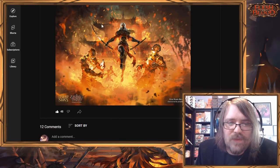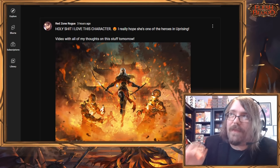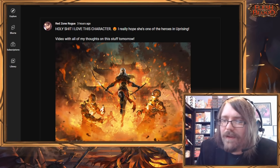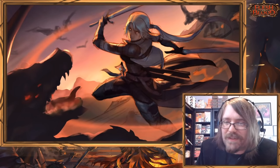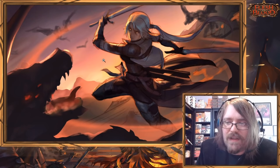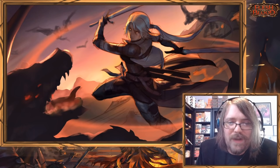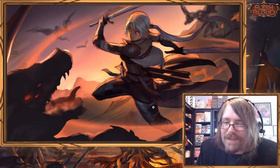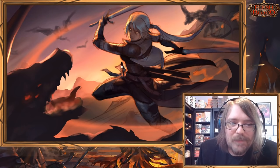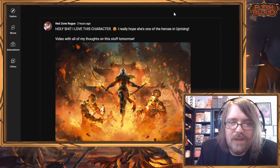Huge shout out to the Flesh and Blood art team — Robbie Wen and everyone on the creative side. I'm actually working with FAB artist Emmanuella Crovius to commission a piece of splash art featuring our brand new character Vea fighting dragons in Volkor. This is just the rough color — it will be much more detailed. Crovius did 'Spears of Surreality' and a bunch of other awesome cards. We didn't plan this to align with Uprising — we've been working on it for months.